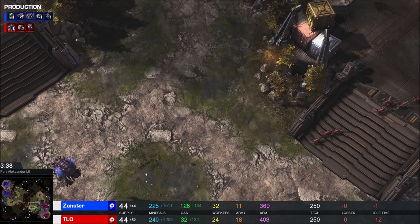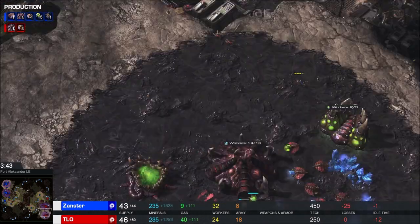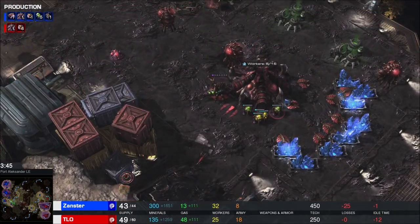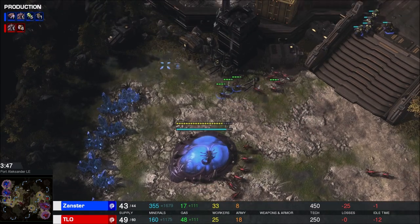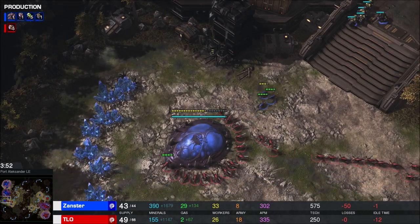A couple lings go out for Xanster, and a whole bunch of lings go out for TLO. He's not getting in here to scout - TLO sees no Baneling Nest though. This is just a Ling Flood to try to take down Xanster's third. Banelings are here for Xanster - can they finish in time to chase these lings off? It looks like they might.